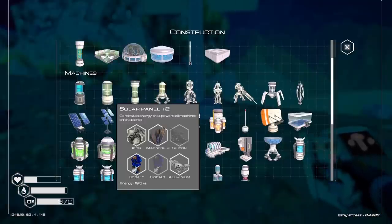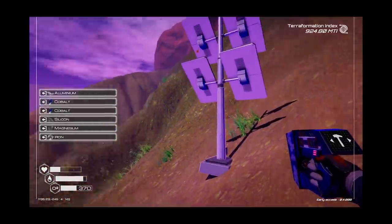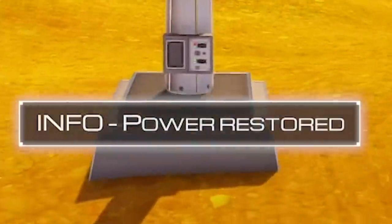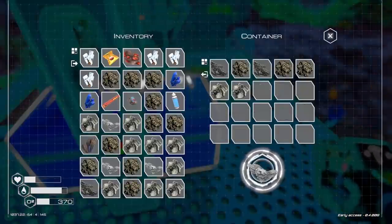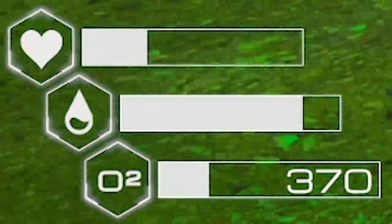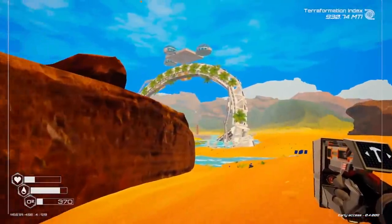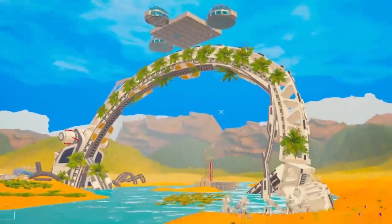Inside the mines we have a variety of resources, so we grab all of those. If I grab some cobalt and silicon I can build another solar panel T2 — and that's still not enough power. What about another one? Yes, power is restored. I then empty the other mine as well to make sure it keeps mining, and quickly head back to base before we run out of oxygen again. Our base is looking lovely with the flora on the edge of that time warp thing.